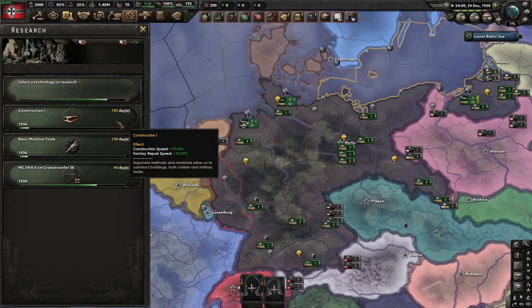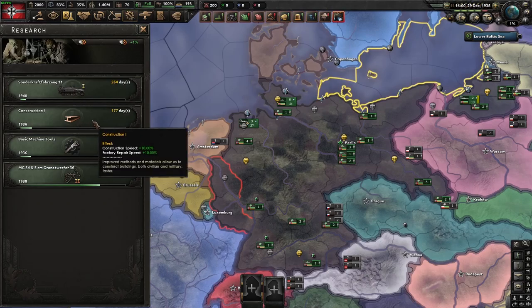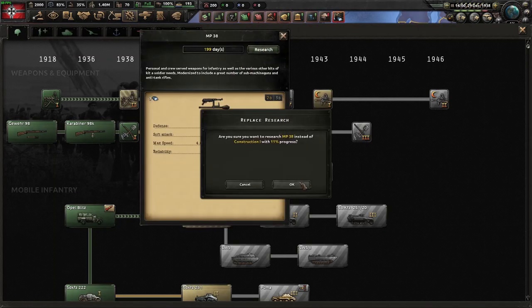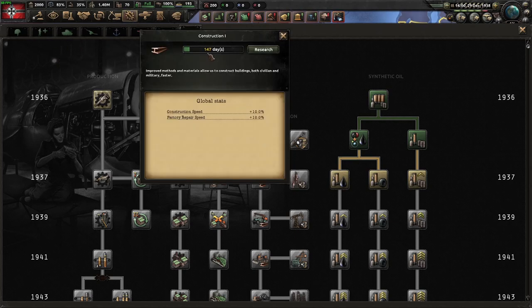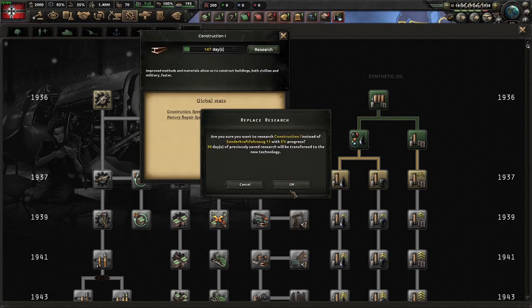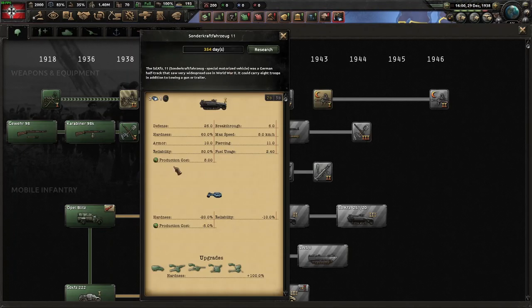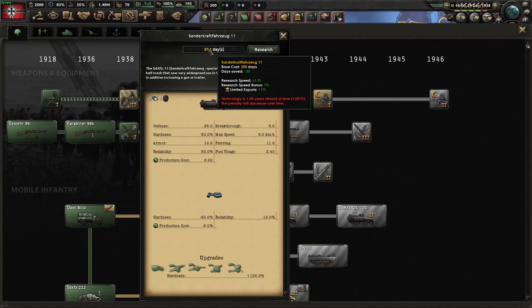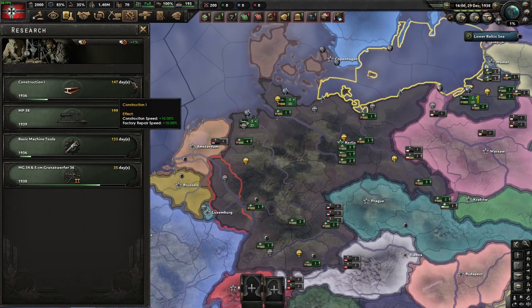Once Basic Machine Tools is filled up, we are going to tech juggle into Construction 1 and get the full 30 days. We're at 177 days now. If we swap off and take this research slot that has 30 days saved up and swap into it, we'll apply the entire bonus. Now if we come back to the tech I had placed there, it doesn't even know it had been researched.